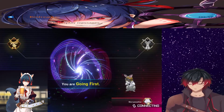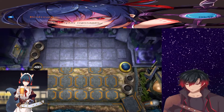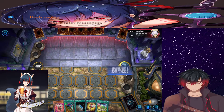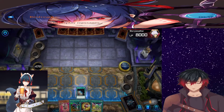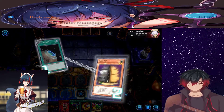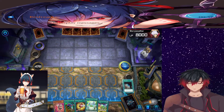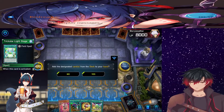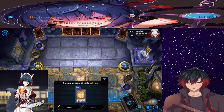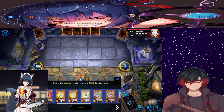I'm going first, I guess. First I activate Terraforming to search a field spell. I activate Maxx C. Maxx C, interesting choice. Nice. I search Trickstar Light Stage, and I activate Light Stage effect to search Trickstar Candina. And I'll normal summon Candina to search a Trickstar card.